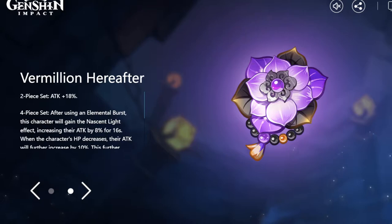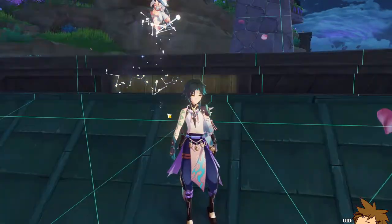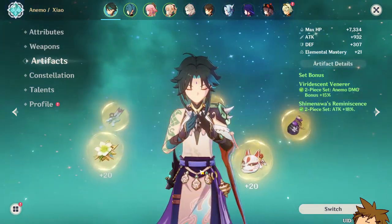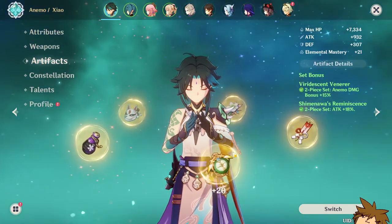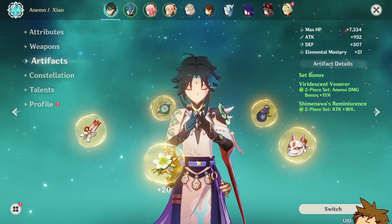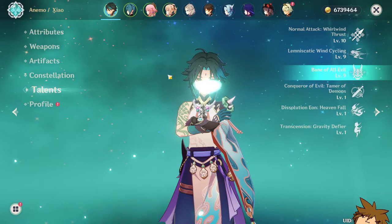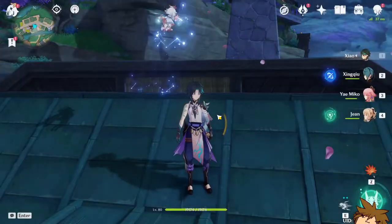We are going to have to refarm for Xiao because a lot of people already have his artifacts ready to go. I too have him on a two-piece, two-piece setup — I actually have him on a two-piece Viridescent Venerer as well, which is pretty interesting. A lot of people say you don't need the two-piece Viridescent and just need attack increases, since Xiao increases his overall damage by 25% after using his elemental burst. I do agree with that.